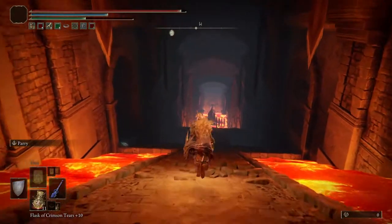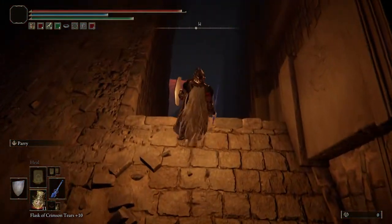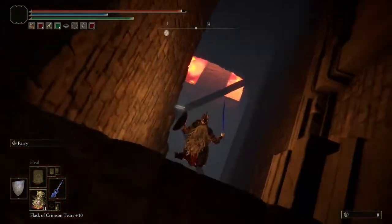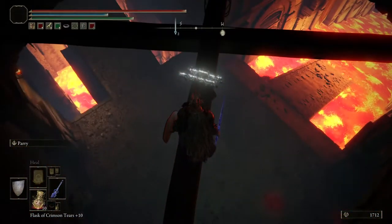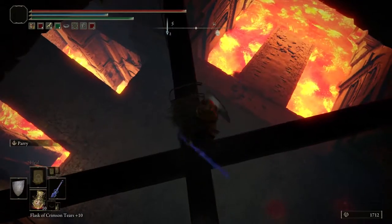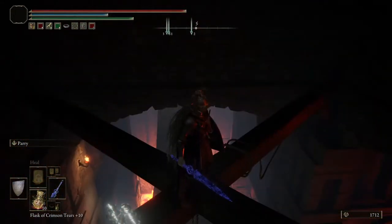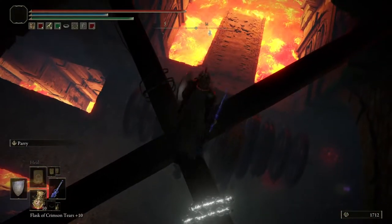Here we're going to go ahead and drop off right off to the right, as so — there's one more look at it. You're going to land on these rafter beams, and what I like to do is get to the middle in front of this chariot here. Then we just wait for it to come up, and guess what's going to happen? We're going to take it for a ride for a change.